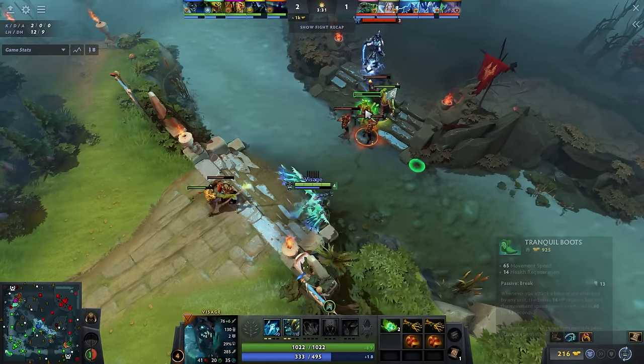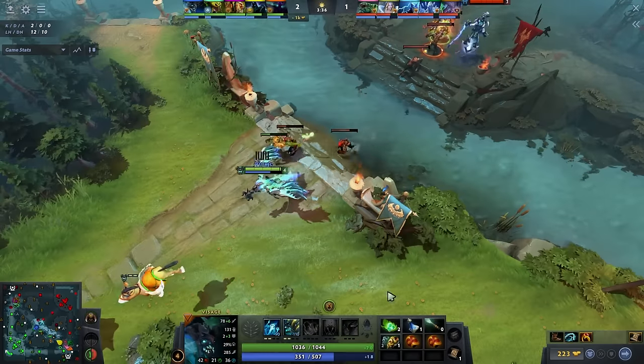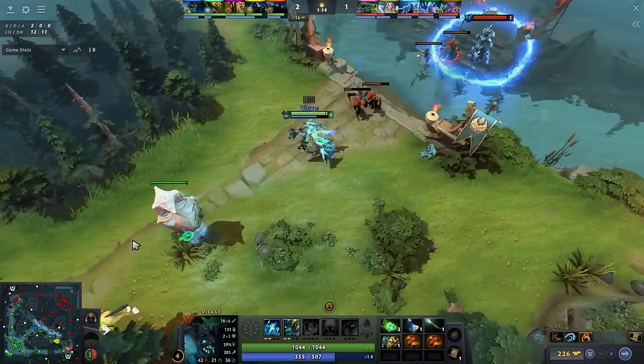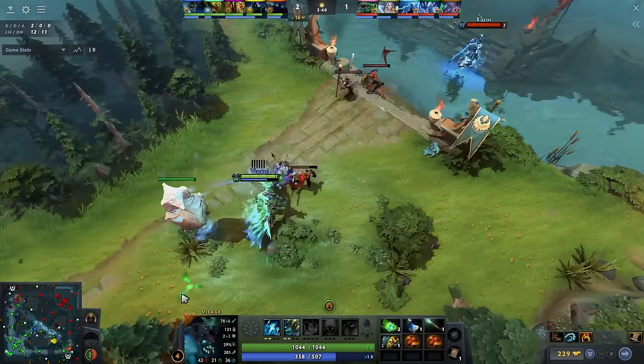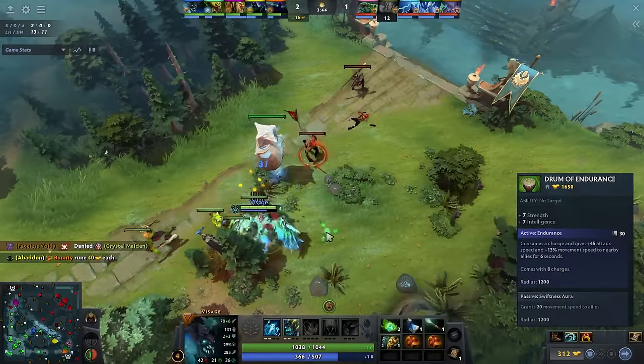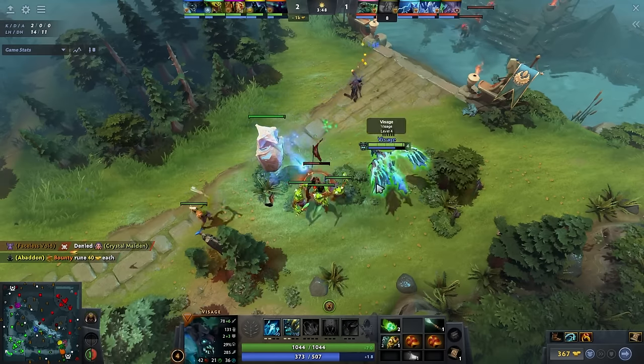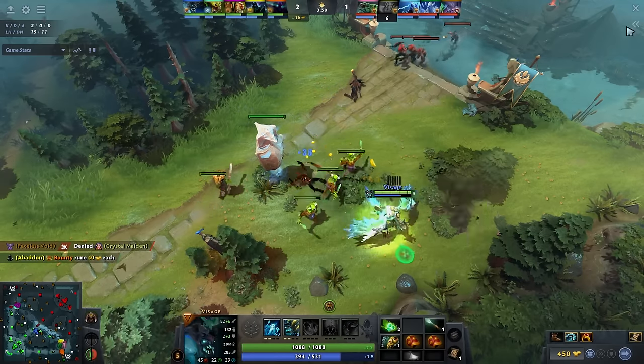Next, we purchase Tranquil Boots — with them, the hero can move more actively around the lanes and gank enemies. After that, I go for Drums of Endurance. They amplify our team and practically guarantee a kill on the enemy because they provide additional attack speed to the familiars. My Visage build is based on auras — currently the most reliable and powerful build for the hero.